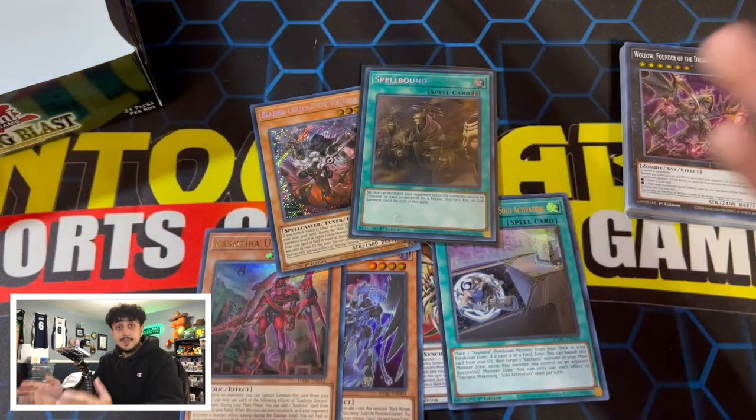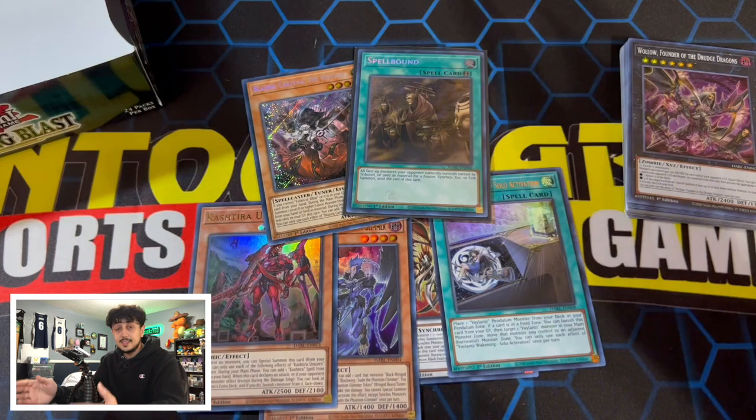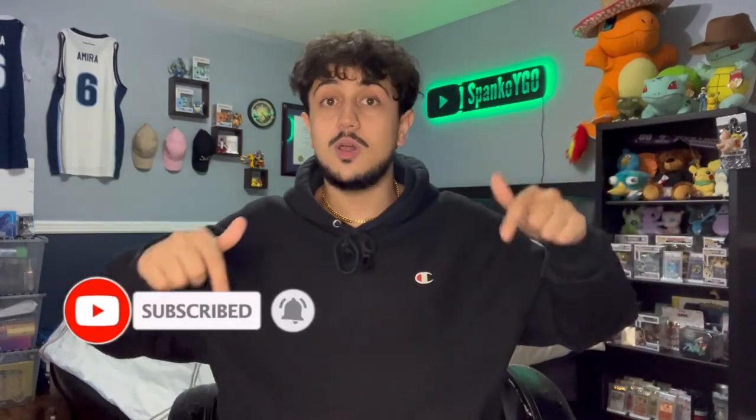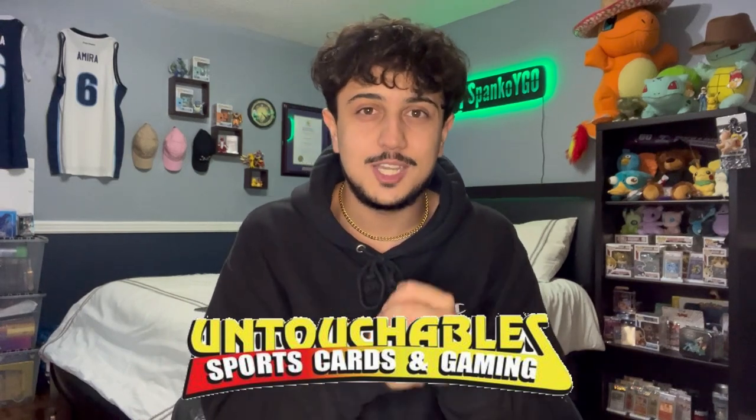I'm not mad at all with this box — I think this was a really good box. Make sure to check out Untouchables because without them this would not be happening. The links are in the description below for both their Instagram and their website. That is it for today's video — I hope you guys did enjoy. That was a Darkwing Blast booster box opening. Guys, that was a really, really nice booster box — I won't even lie. Pulling a Kashtira Unicorn, pulling the two really good Secret Rares, Spellbound which I think is insane, Cartesia which could see meta play. The Super Rares — we pulled the Bastios, the Wallow — I'm very happy. And we pulled the Blackwing Assault Dragon, which means I'm that much closer to building Blackwings for you guys.